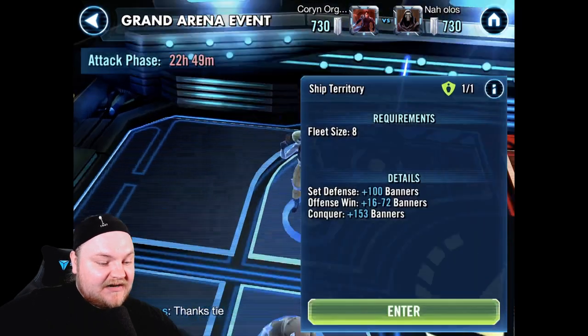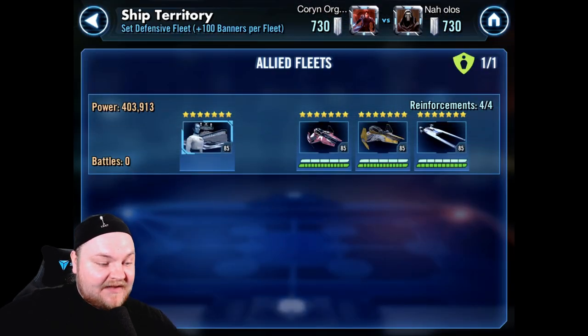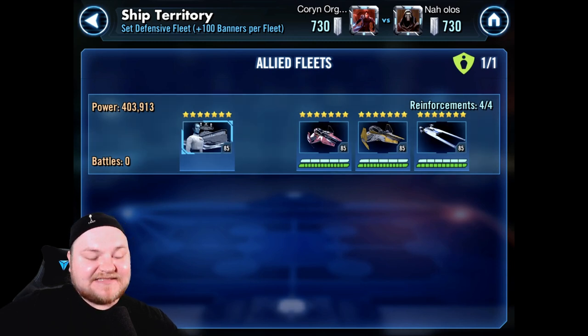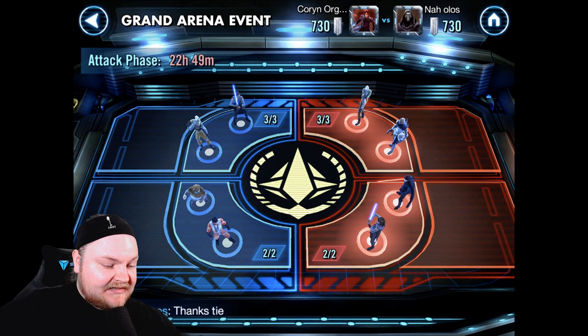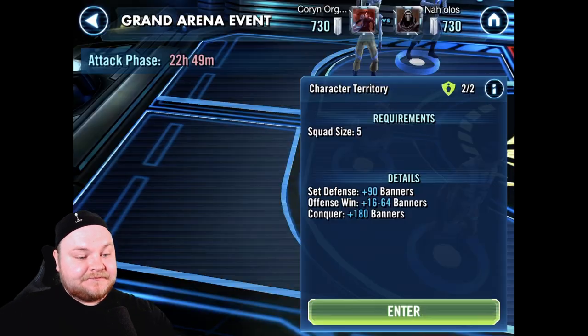Let's take a look at the fleet. I have Thrawn, who's my second best capital ship. It won't let me show you the whole fleet, but it's basically just leftovers. My main fleet I run is Malevolence, and this is the strongest ships I have that aren't in that fleet. So that's how I think about that — not a bunch of thought going into it.